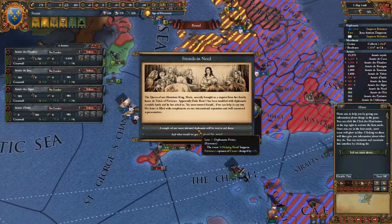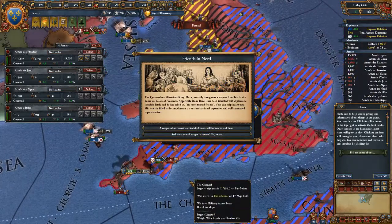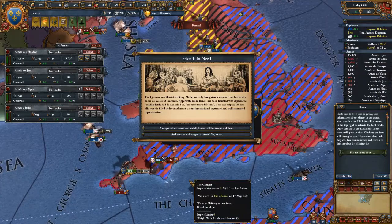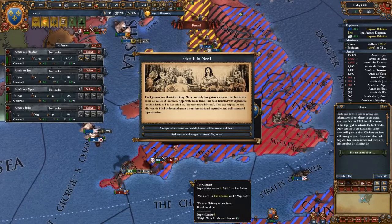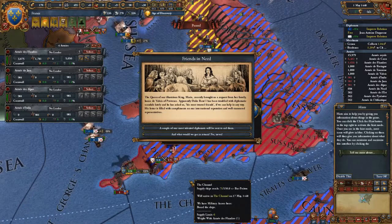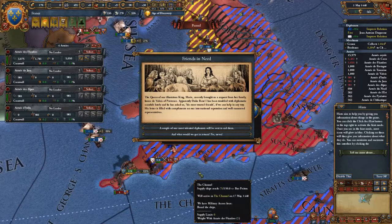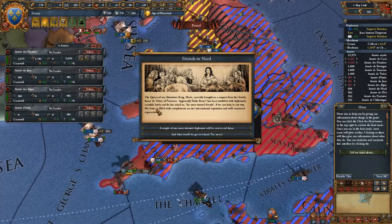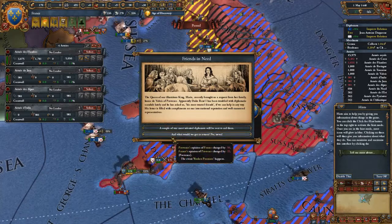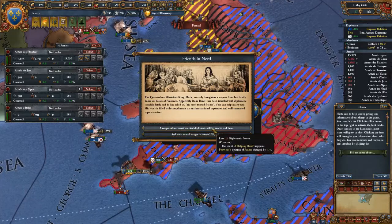Friends in Need event: the queen of our king, Marie, has brought us a present from her family — House Devorah of Provence. Duke René I has been troubled with diplomatic scandals lately and has asked us, his most trusted friends, if we can help in any way. His letter is filled with compliments about our international reputation. I'm going to go with sending some of our most talented diplomats to aid them.